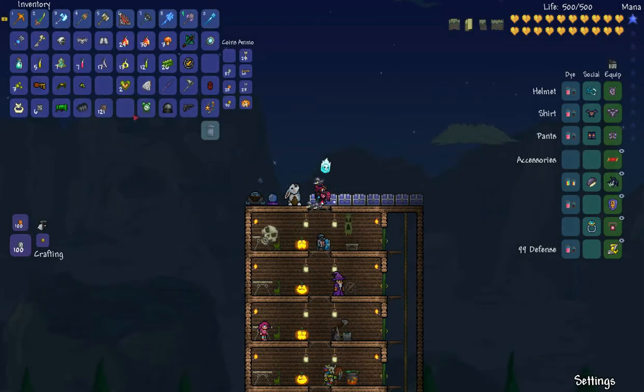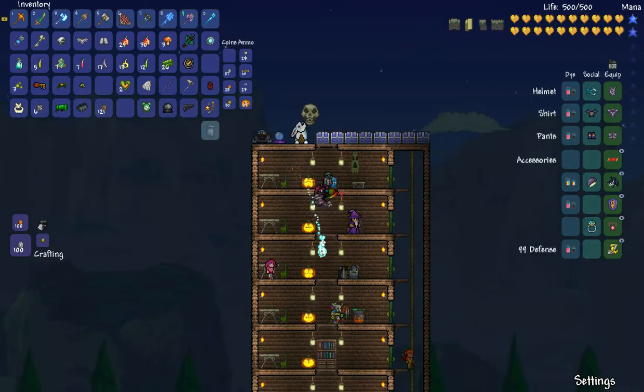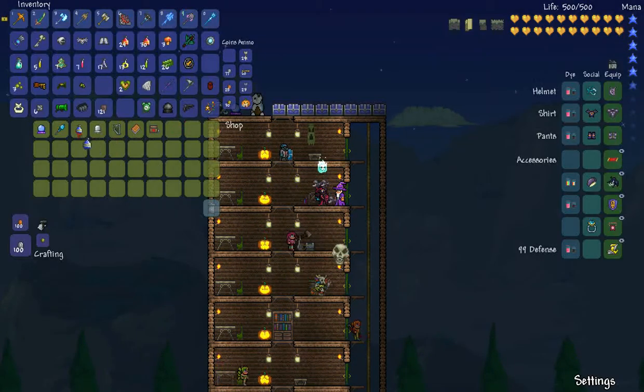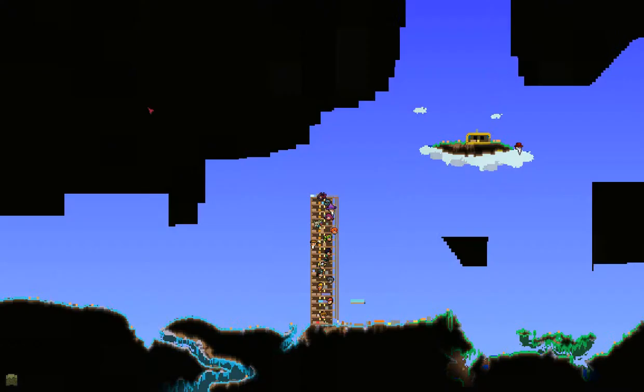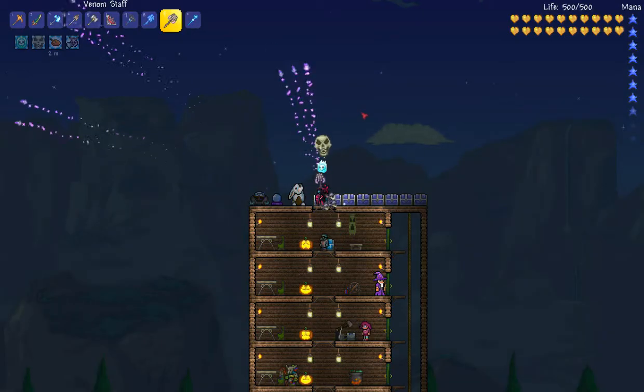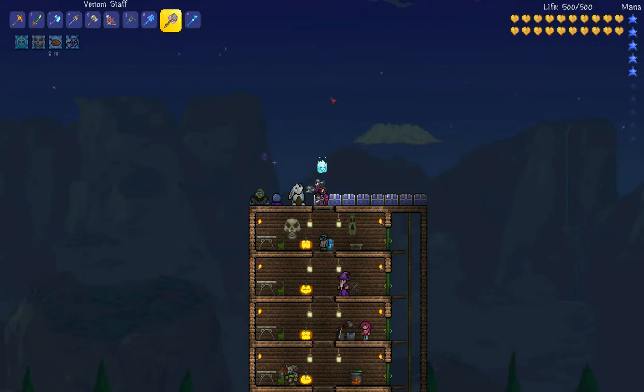Oh, I ran out of mana. One second, I'll buy some potions. I think mine is M... I don't know what button I set for potions. There we go, it's J.